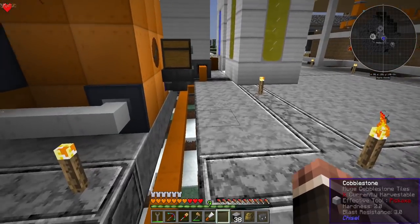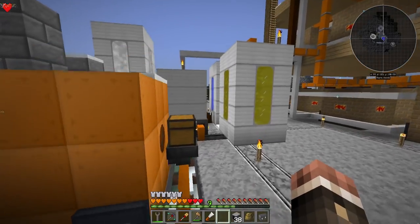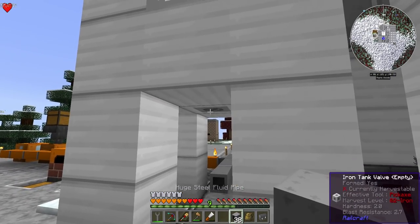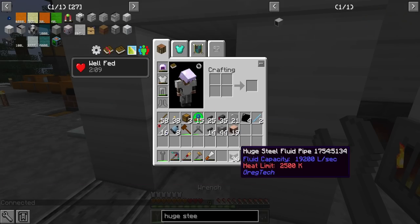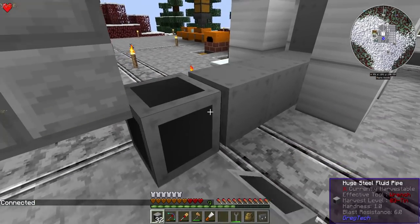There's no steam coming here, and there are four more basic steam turbines. I made a bunch of huge steel fluid pipes — it used up basically all of my steel — but I am probably going to actually need these to transfer the amount of steam that we will soon be having. Let me wire this up and I'll be right back.